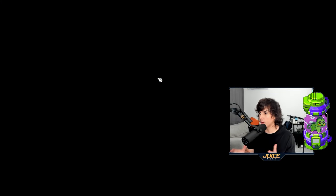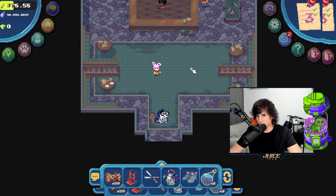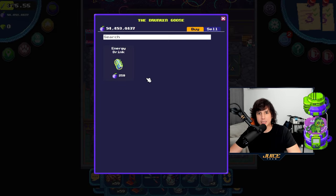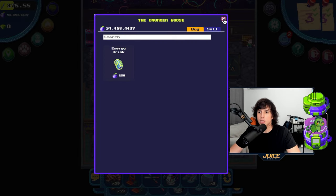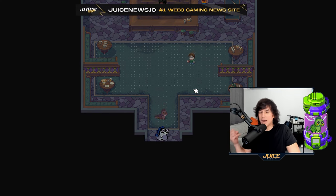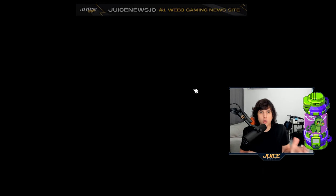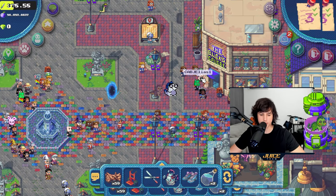Another way to get energy is by buying it from the game, though that's usually more expensive than buying from another player. As a player you want to sell a little bit cheaper than what the game sells energy for to compete. Looking at the game store, it costs 250 berries for only 50 energy — that's pretty high. You can get it cheaper by buying bottles of wine from other players or making it yourself.